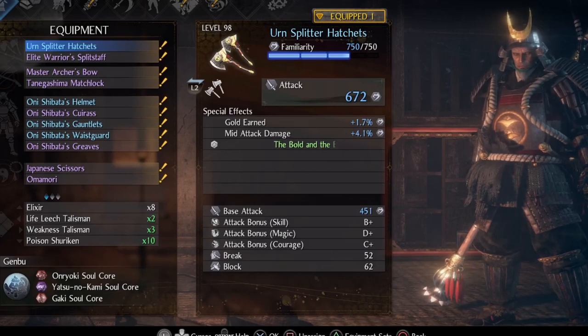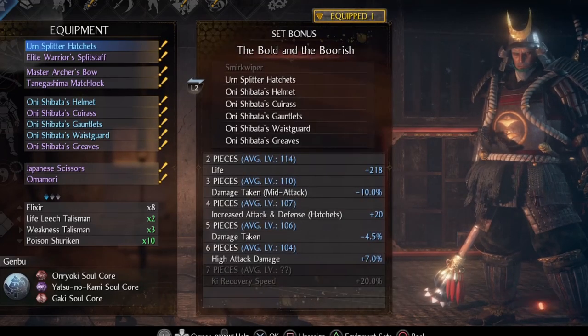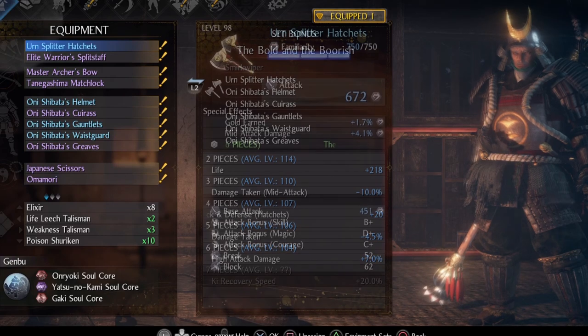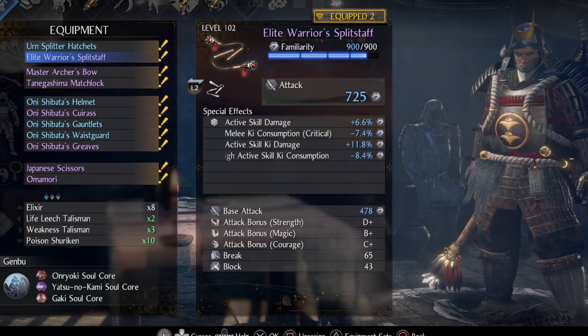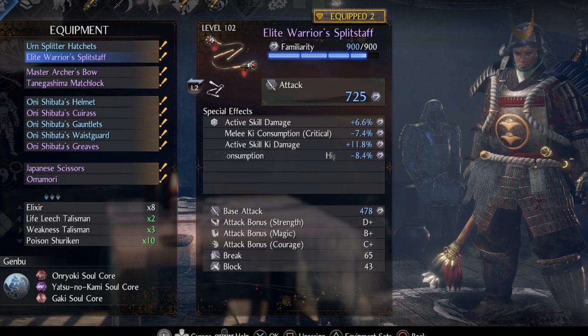The secondary weapon is hatchets that are part of the Onishibata set. This set in particular is fantastic for this Split Staff build because of damage reduction taken mid-attack, damage taken reduction overall, and decreased attack from high stance. The last bonus would be awesome too but we can't get it at this point. On hatchets, try to get the 'all ablaze' duration special effect, which I didn't have at this point. The primary weapon can be any Split Staff you like as long as similar special effects are present. Special effects can be rerolled with the tempering option at the blacksmith.